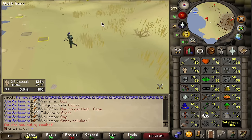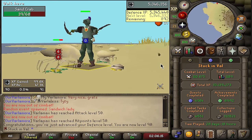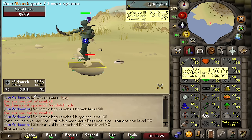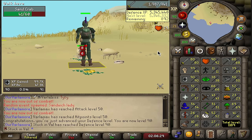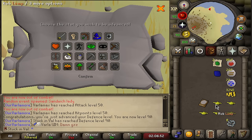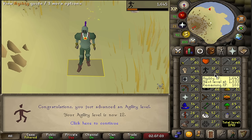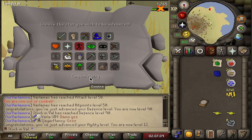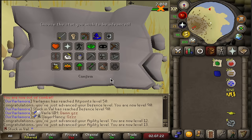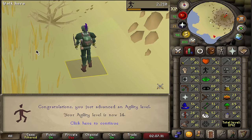I honestly didn't expect this — I thought it would take much longer, but very happy about this 4-crab spot. If you're wondering how many crabs I've killed on this account, I have killed exactly 61,690 sand crabs. It has been nearly 29 days of Varlamor locked account and here it is, level 90 defense. With 80 attack, 99 strength, and 90 defense I will temporarily stop combat training. We also used a ton of lamps — look at the amount we have to keep progressing our agility. We are now 13 agility, gaining three agility levels back to back to back by doing absolutely nothing but training the account for a ridiculous amount of hours.